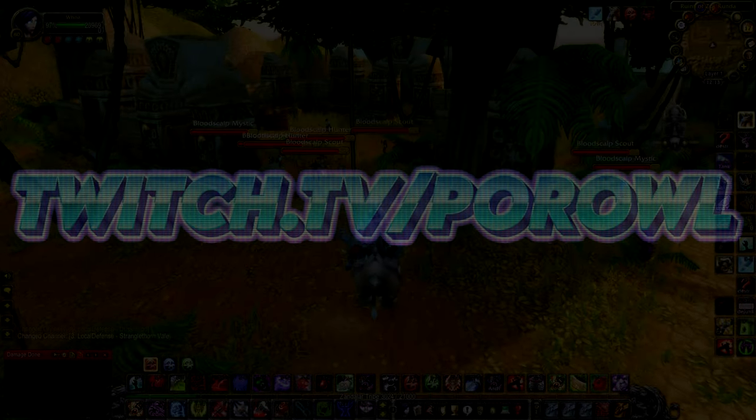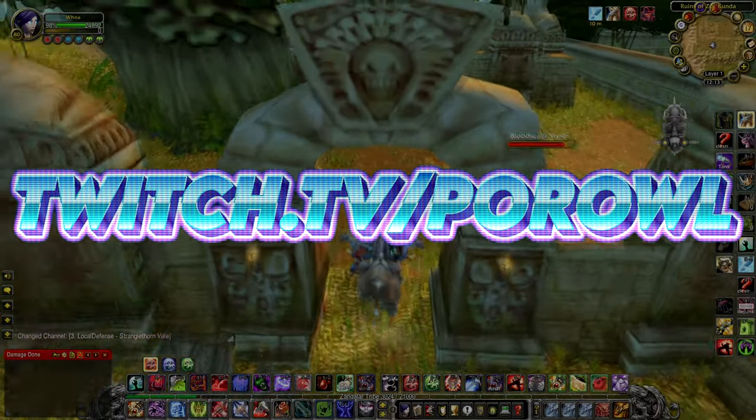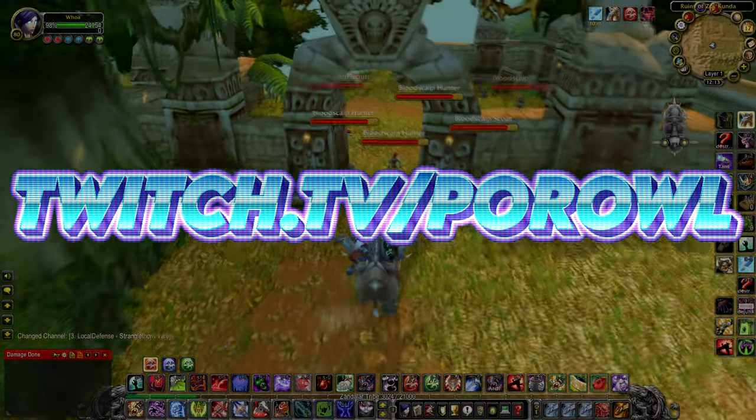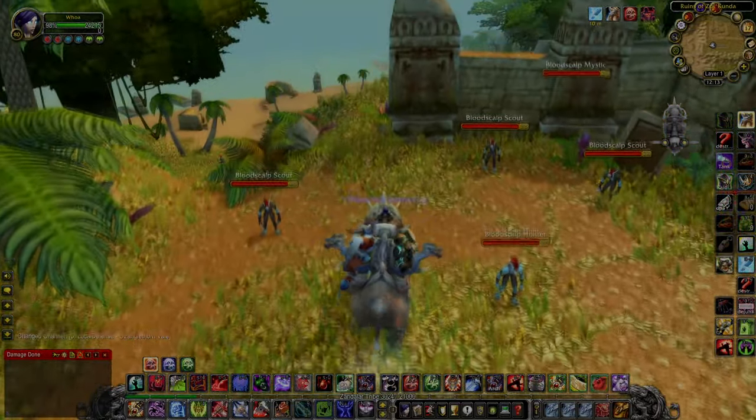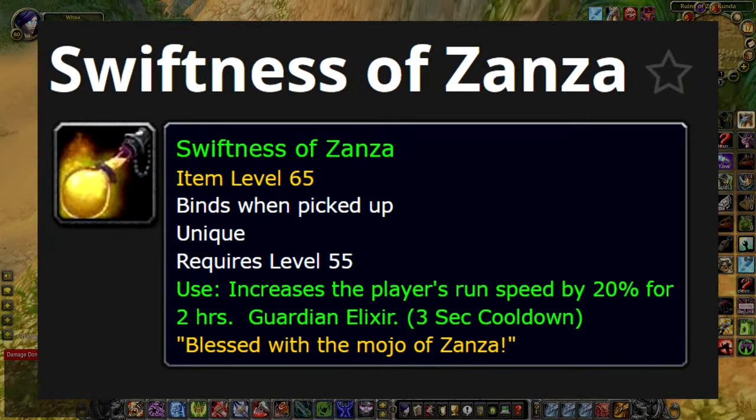Hey guys, before we get started with the Alderman route guide, I wanted to show you how to farm dungeons, or whatever else you're into farming, 20% faster. The Swiftness of Zanza potion gives you 20% movement speed for 2 hours, which is insane for farming quickly.